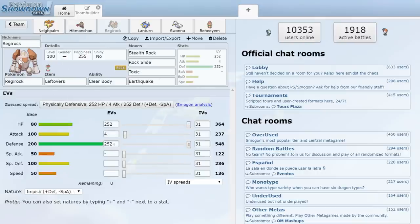Next up we got H-Face himself. We have a defensive wall with Regirock essentially for Stealth Rock support, able to Toxic things, with Rock Slide and Earthquake for coverage.